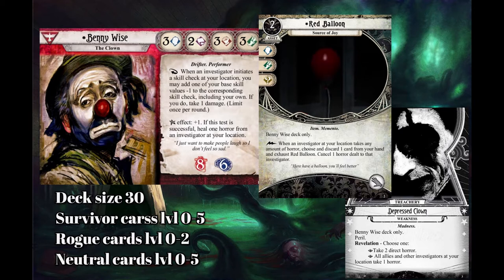His signature asset is the Red Balloon. It costs 2. It's an asset with willpower, agility, and wild icons for committing to skill checks. It has the item and memento traits. Benny Wise deck only. Free triggered ability: when an investigator at your location takes any amount of horror, choose and discard one card from your hand and exhaust Red Balloon. Cancel one horror dealt to that investigator. It takes up one hand slot.